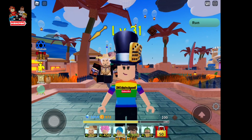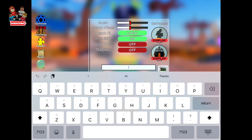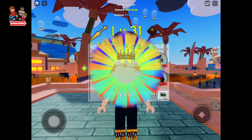To redeem a code, all you have to do is click the settings icon in the bottom right corner of your screen. The newest code is ROBLOXYYAY — this is because Roblox is back.